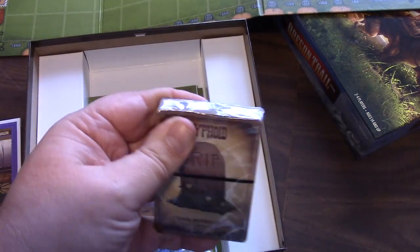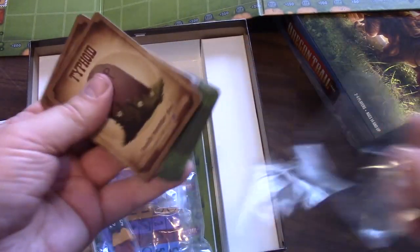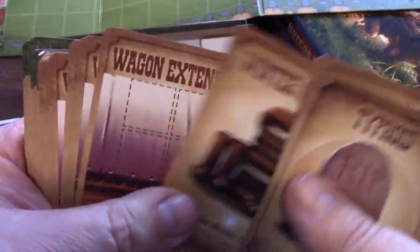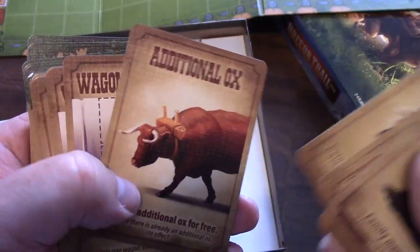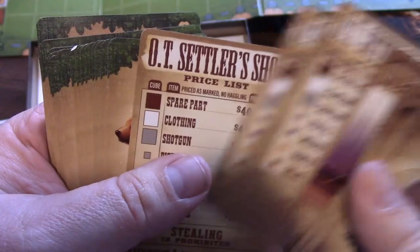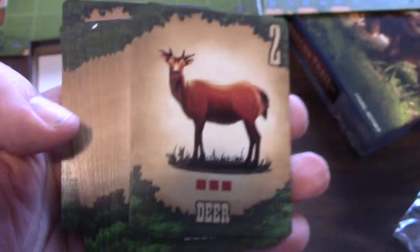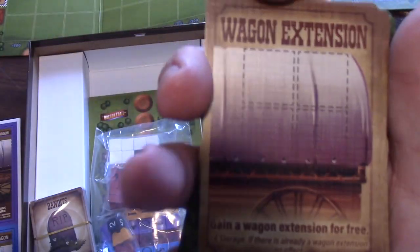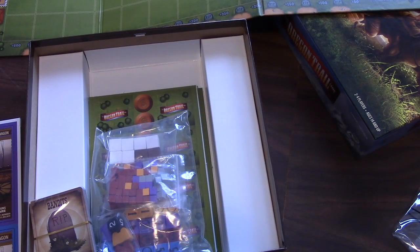And speaking of cards, we have a deck of cards. The dreaded Typhoid — 'You have died from Typhoid.' If you remember the computer game, this kind of follows that. I'm sure many of us played it in school. That's how you go hunting for food. Looking at the back of those — you've got hunting, market prices for when you go to the market, upgrades you can spend money on, and of course you have calamities. It's when your wagons break down, et cetera — you get Typhoid and you die.